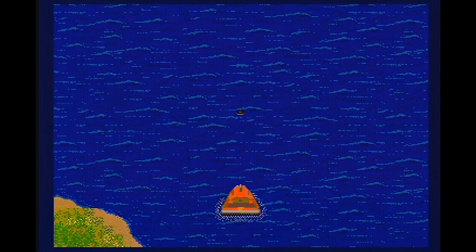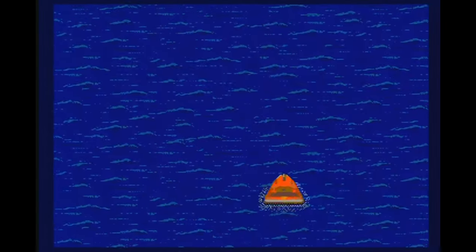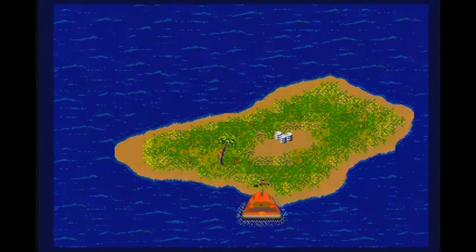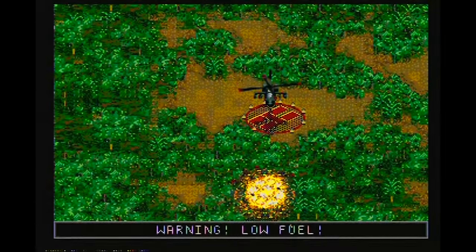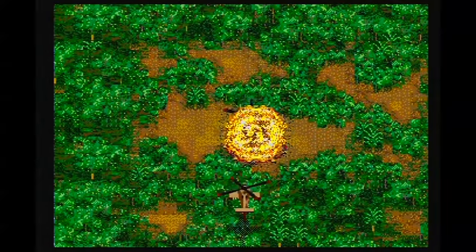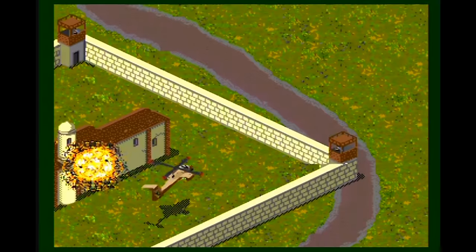Jungle Strike is laid out pretty well. There are nine missions total, each with numerous objectives. Hitting start on your Genesis controller will pull up the map and objective screen, which is really helpful — that'll also show you where to pick up some fuel and ammo. Not only can you explode and die, but you can crash and burn, which also results in death. Thankfully, you have some extra lives, and yes, there are codes on the internet to give you even more.